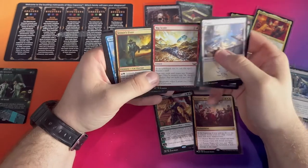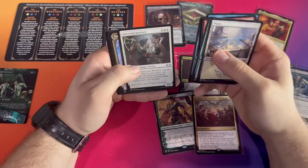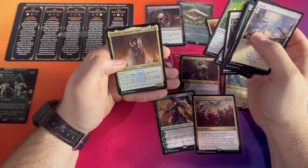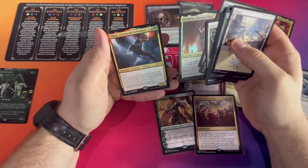Big Score — I mean, that was the Vampiric Tutor right there. Cheerio's Fixer, Sleep with the Fishes, Cement Shoes, Courier's Briefcase, Ballroom Ballers, Tramway Station, Getaway Cart. And Cormella Glamour Thief. Well, not a mythic, but still a pretty cool card to end on. Same with Elmar, Uvenwald Informant.